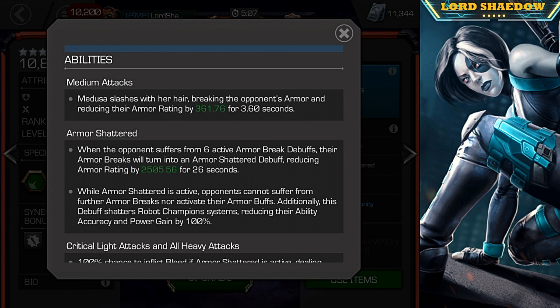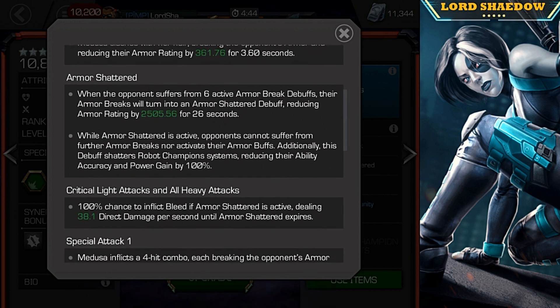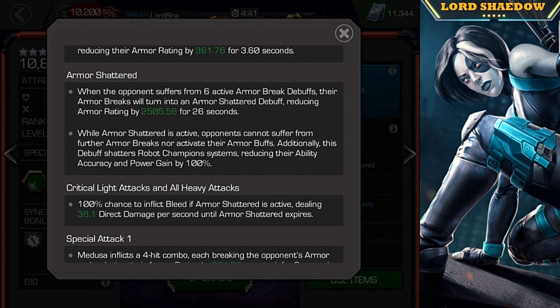Her medium attacks each put an armor break on the opponent. That can be very useful against Killmonger, because that armor break wrecks his reverberation. It can also be useful against Ghost — that armor break prevents her from being able to phase. Very useful in a variety of situations. And as I mentioned before, Armor Shatter: when they have 6 active armor breaks, it will turn into an Armor Shatter debuff, which reduces their armor rating further.